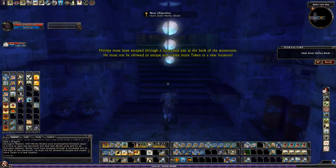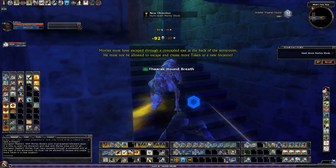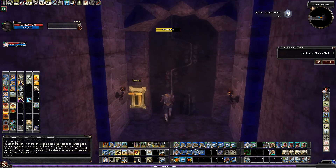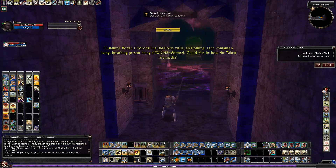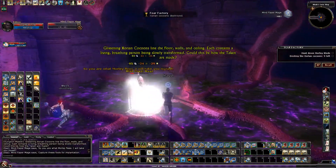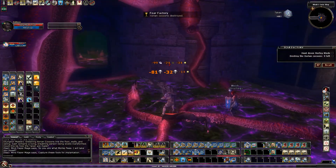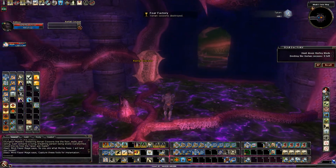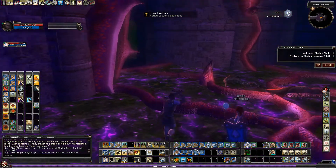Morley must have escaped through a concealed exit at the back of the storeroom. He must not be allowed to escape and create more Taken in a new location. In this part you break the cocoons and beat the Taken.